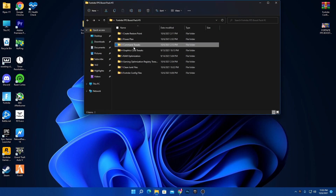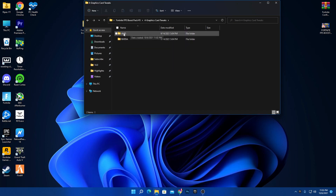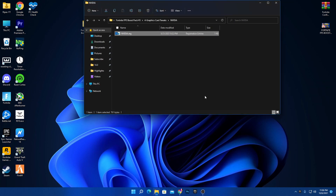Go back to the main directory — the fourth step is the GPU tweaks. Open the graphics card folder; there are two files, one for AMD and one for Nvidia. If you have Nvidia, open the Nvidia folder and install the nvidia.reg file — this will automatically apply the best settings for your Nvidia control panel. There's a separate video available for Intel users.